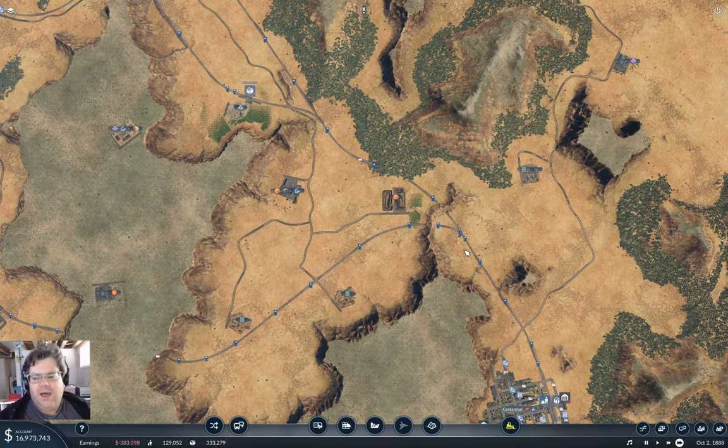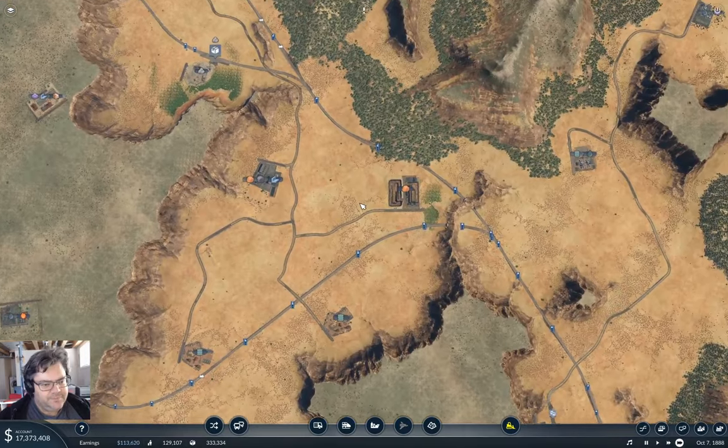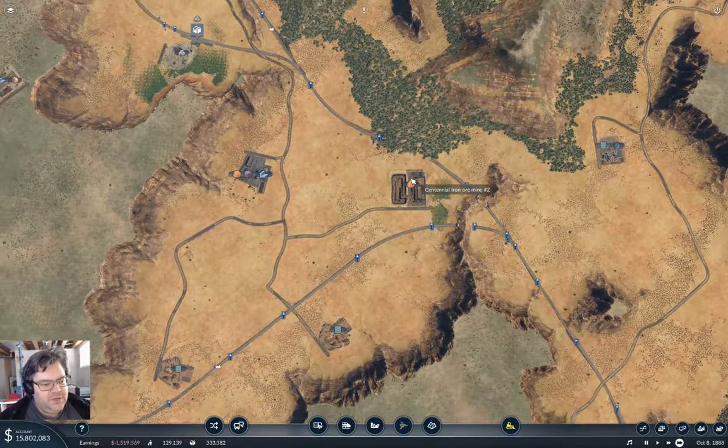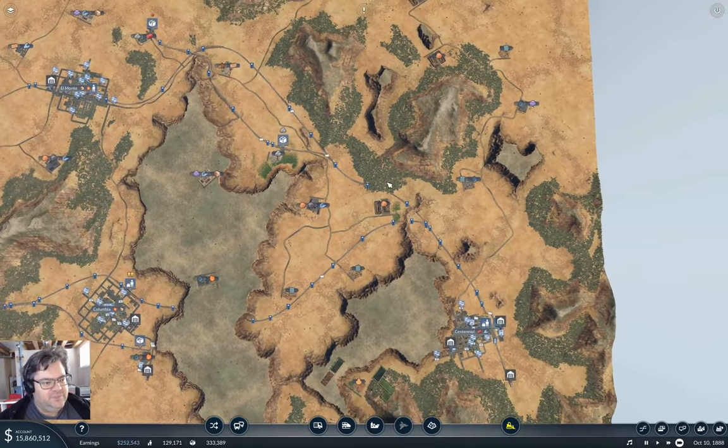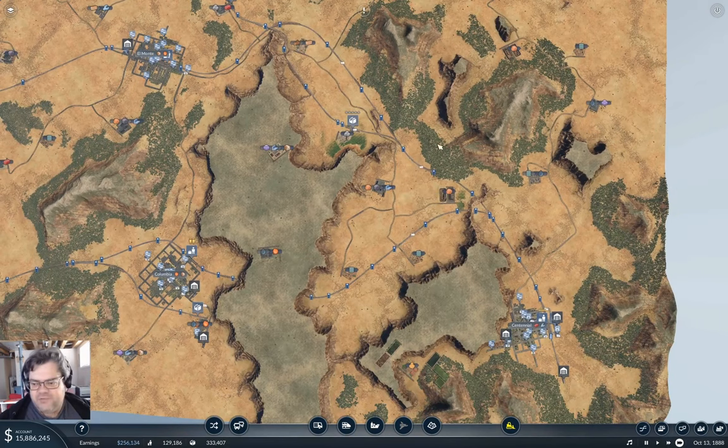I think it's about time to start getting some sort of freight hub scheme system in place here. I want to get some stations at points where I can bring collections in from industries, and then distribute further onward - also bring finished goods in and distribute that into towns.